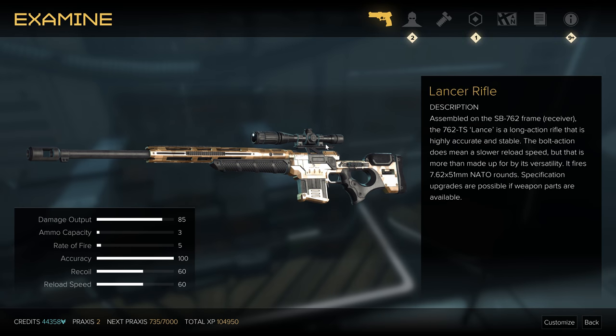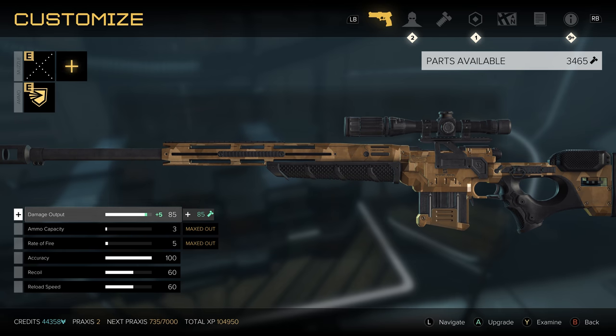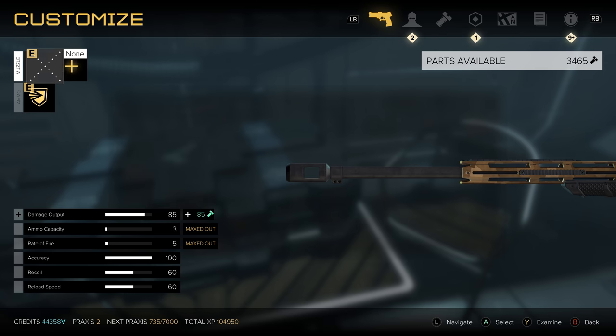Hey, what's up everybody! We are back today tracking down two Lancer Battle Rifles. I'm going to show you two places you can go to get these, just in case you miss one — there is still a chance to pick up another. The Lancer Battle Rifle is an awesome rifle if you run with battle rifles often and like using them. This thing is fully upgraded except for its damage output, as you can see here — it still needs a little bit more love.